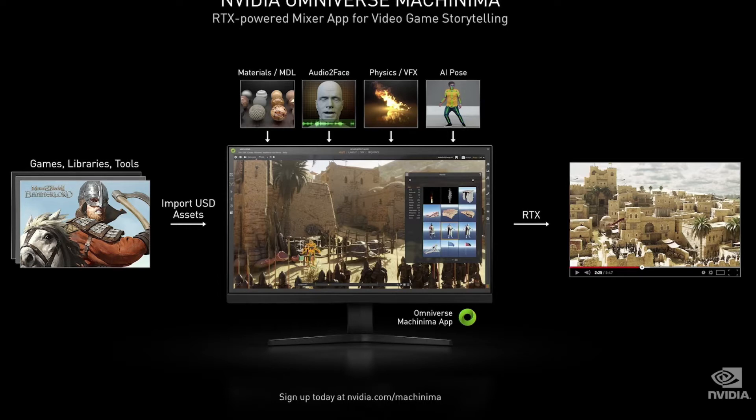The engine is designed to be physically accurate, simulating light, physics, material, and artificial intelligence. The Machinima app brings in elements and assets from games and third-party collections like TurboSquid, and lets you mix and compose them into a cinematic. NVIDIA Omniverse Machinima — beta in October. Let me show you a demo we've created in a few days. We started with assets from Mount & Blade 2: Bannerlord.